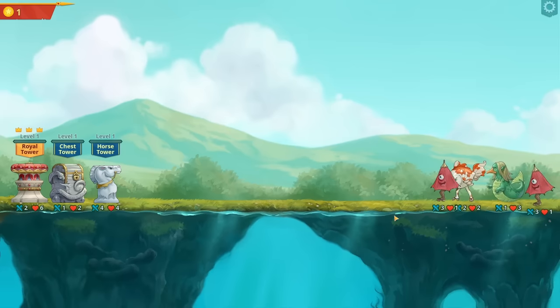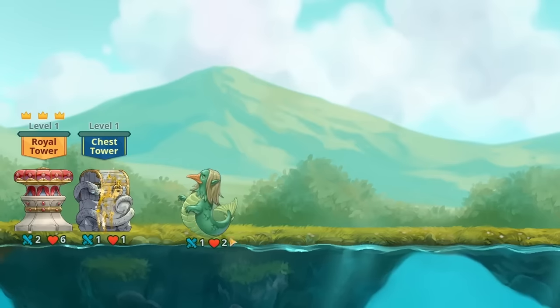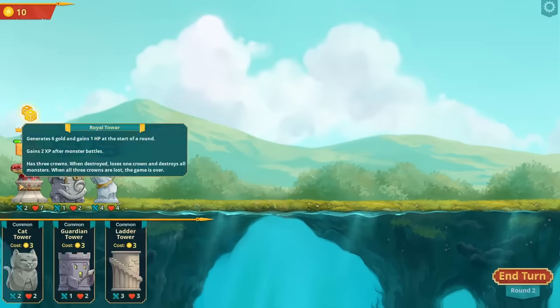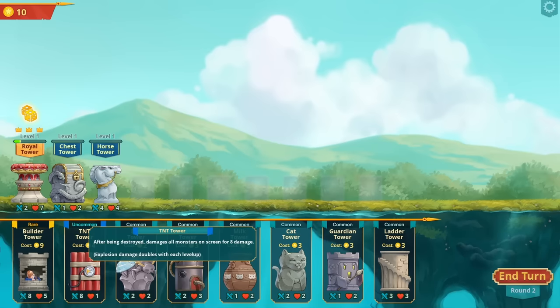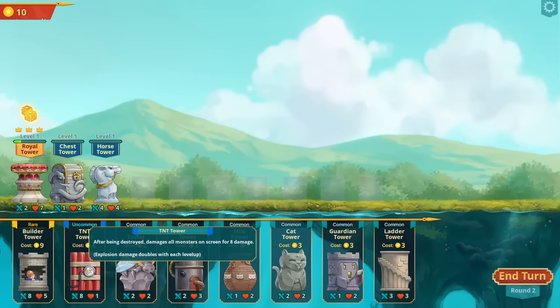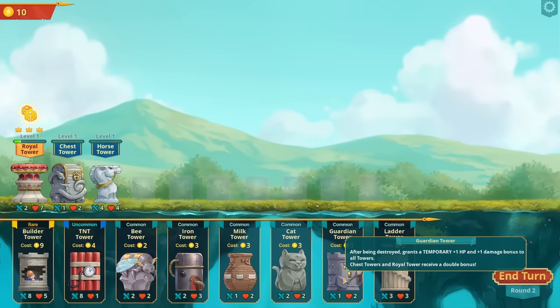Weird things start to come and attack - like a goldmine on legs - and they just run themselves into the tower. We hopefully defend against it, and sure enough we do. We get some gold, the royal tower gets a little bit of XP, and there's some fun things already: TNT damages all monsters on screen - that'd be a good early one - and this one gives bonuses to all the other towers, so that would also be good really early.